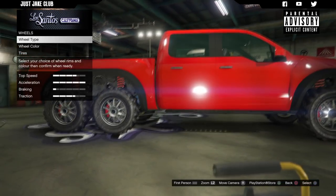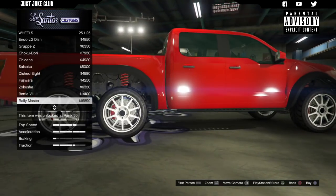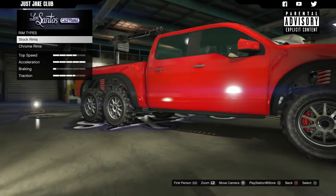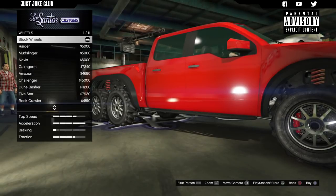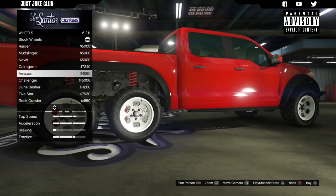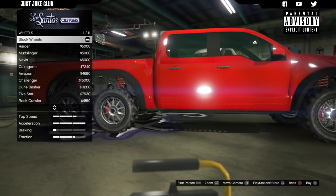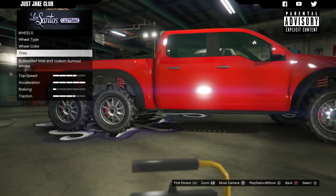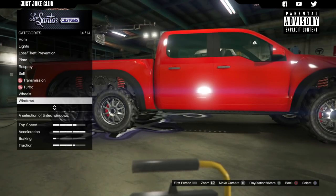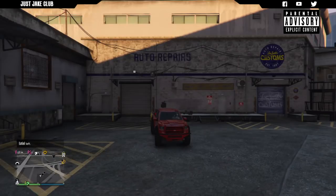For the wheels, I actually think the stock wheels look quite nice — they look a lot like the Rally Masters tuner rim with off-road tires. I'm not going to change them because I think they look quite good and I don't think anything in this category will look better. I'm going to stay stock on the wheels. Then we'll purchase bulletproof tires and finish the build as always with smoke window tint.